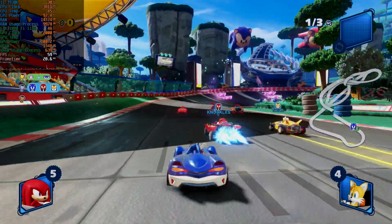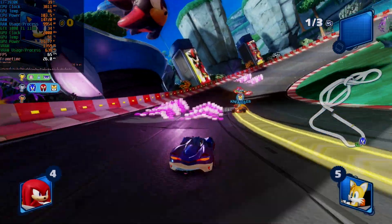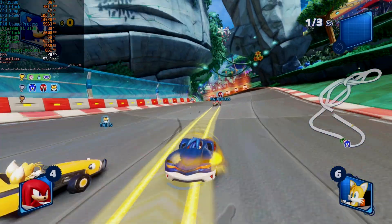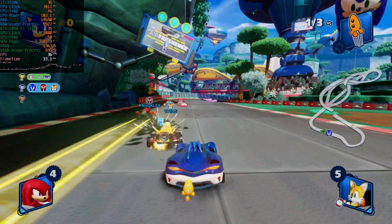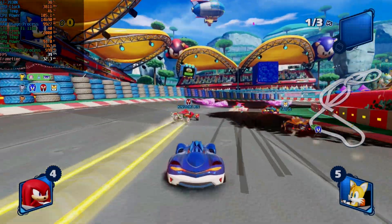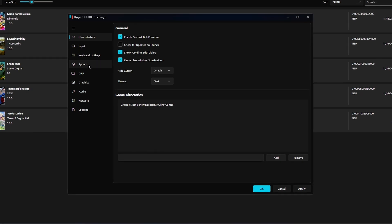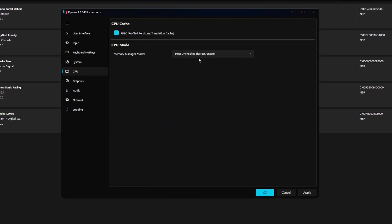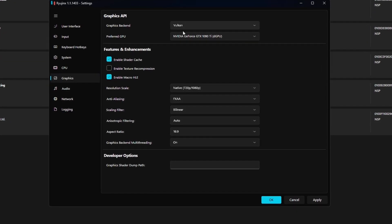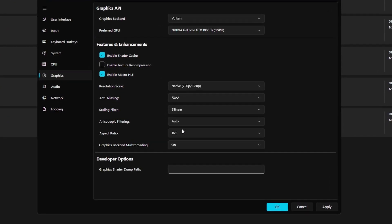But now back to testing. First up we are testing games on the Ryujinx emulator, which is designed to run Nintendo Switch games. The Switch isn't as demanding as the PlayStation 3 emulator, but some titles can still be challenging to emulate smoothly. So let's test five popular games and see how the i7-3930K holds up. Starting the emulator, I set graphical settings to run games at 1080p, anti-aliasing set to FXAA, and everything else left default, except I turned off VSync for compatibility reasons.